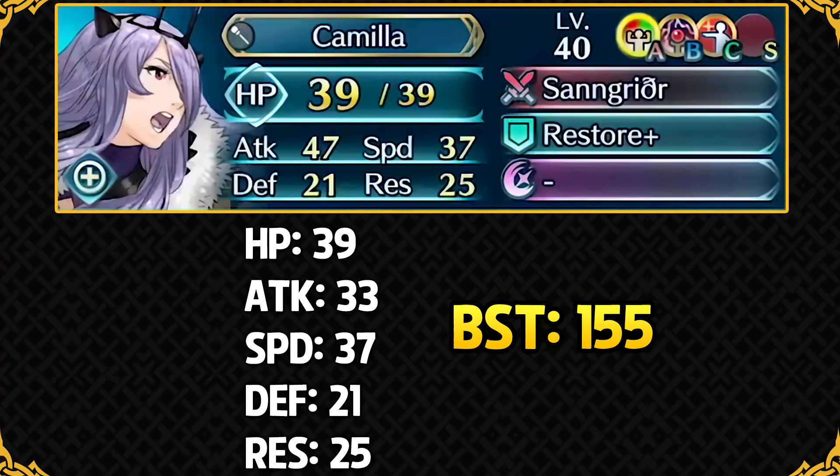Her main competition are Brave Veronica and Bridal Fjorm, the two best healers in the game. Bridal Fjorm is super good in Aether Raids and has the isolation effect against dancers. Brave Veronica has good mobility and Helbindi's Gulp creates an 8 stat point differential which is great for support. Camilla isn't really oriented toward support — she hits as hard as possible. One inherent flaw is that healers cannot inherit damaging specials like Glimmer, Moonbow, or Luna, so your best bet is probably running Miracle, easily charged with Restore Plus and her high speed.